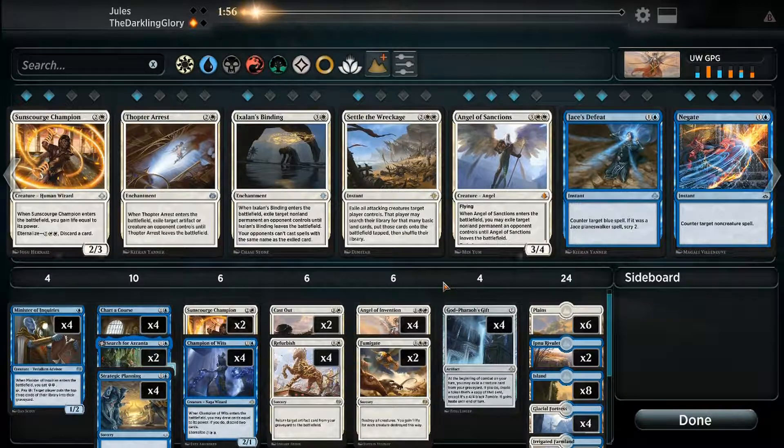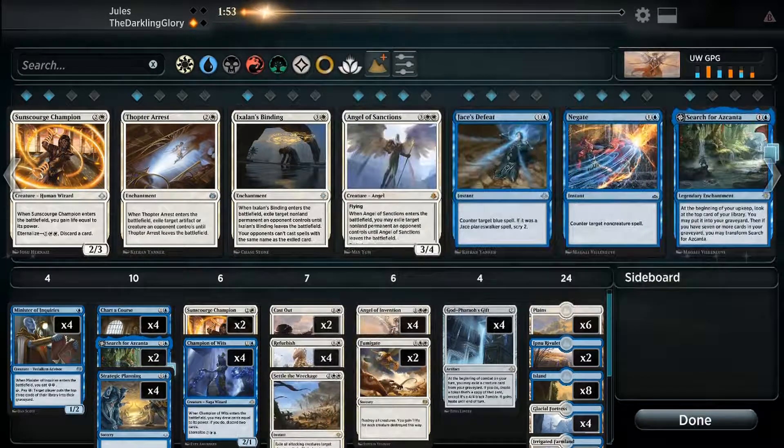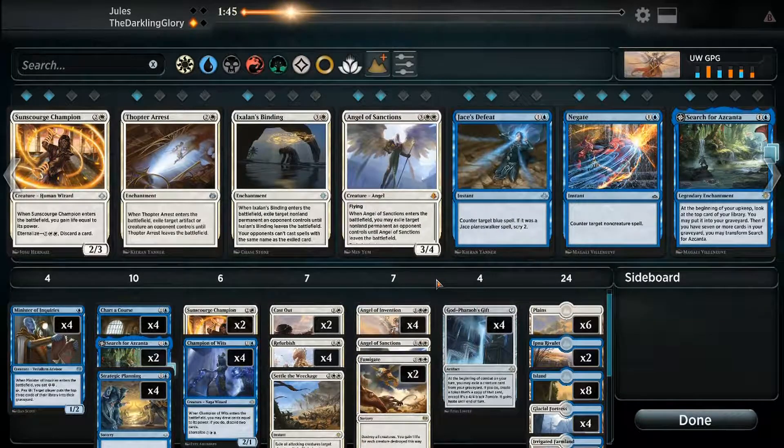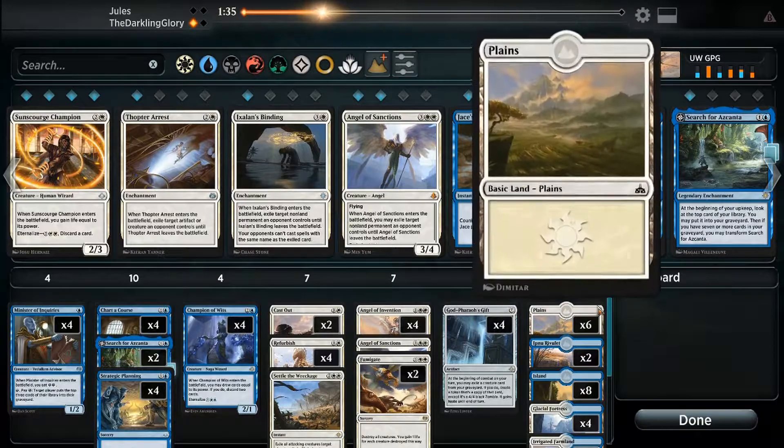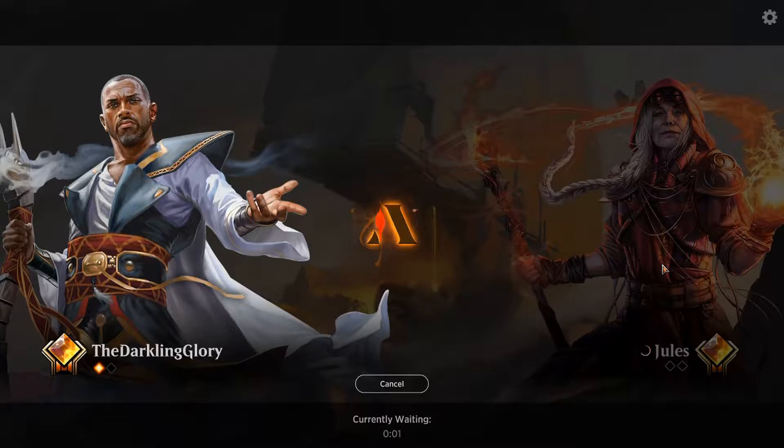Black-white stuff. Settle the Wreckage looks good. Maybe this is where I want the Angel of Sanctions. Sunscourge Champion probably just okay. As always, erring on the side of just not boarding too much. I don't want to be left with a bunch of good reactive cards but an unplayable combo deck, because this deck really does live and die on getting God-Pharaoh's Gift going — that's the only thing that matters.